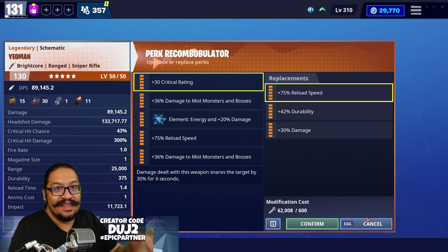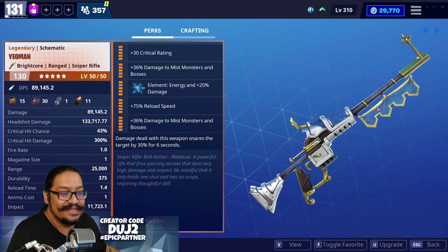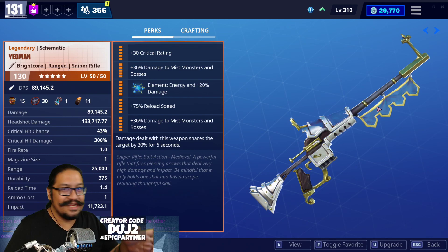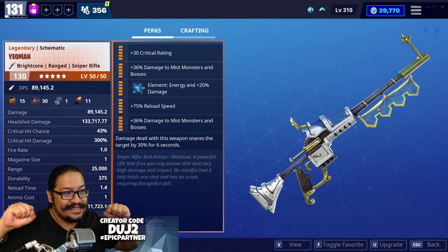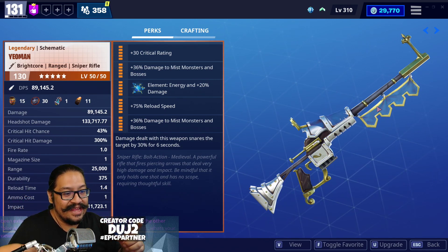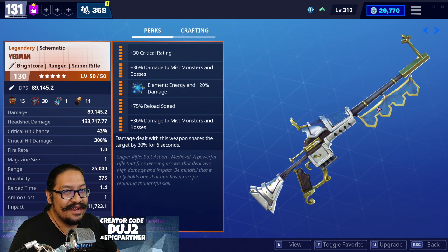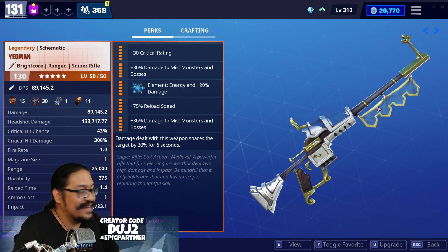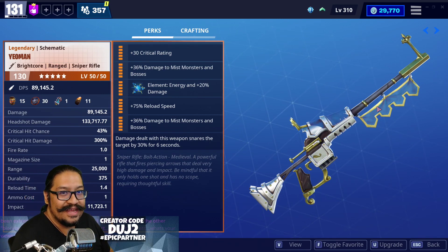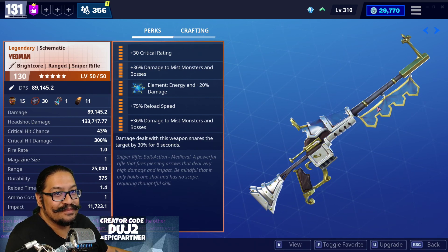Thanks a lot for watching guys — let me know what you try differently. This was a lot of fun. I'm really happy that I have two Yeomans now. I'm working towards having most weapons with both a Sunbeam and a Brightcore version. The extra fire rate, durability, and impact from Brightcore is really worth it. There's the Yeoman — thanks a lot for watching, make sure to go get it because it is an awesome weapon. See ya!